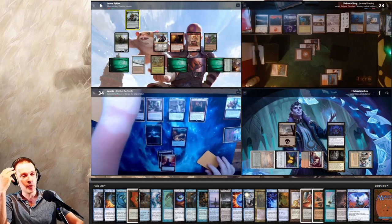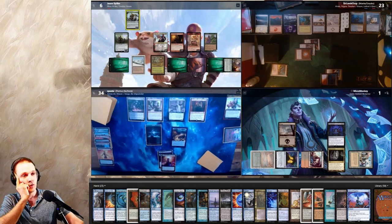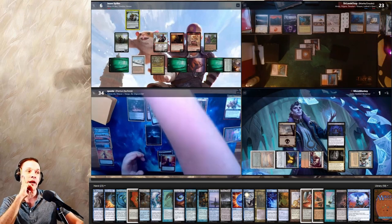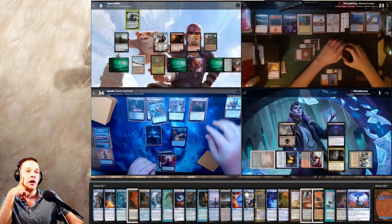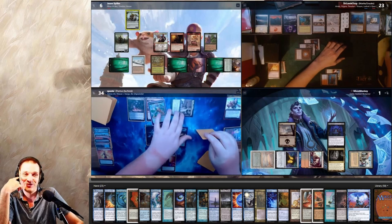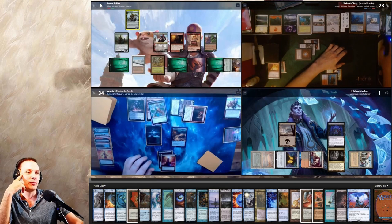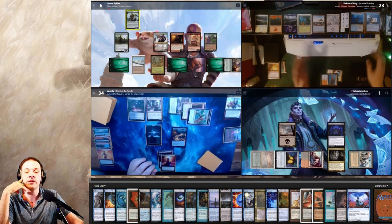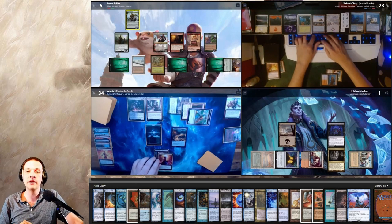That Red Elemental Blast was spot-on perfect. If he didn't have that I would have won this game — I find Lion's Eye Diamond, Praetor's Grasp, Snap to untap some mana, a Mana Vault, a way to take Thassa's Oracle from someone, and a Doomsday. I couldn't cast Doomsday right then, but I think I would have put together a win. The Pyroblast killing Oscar was perfect timing.